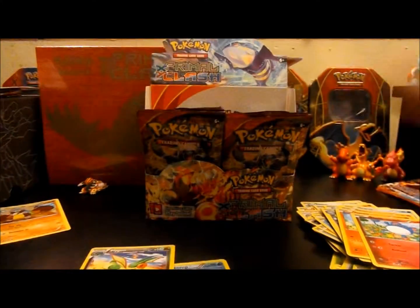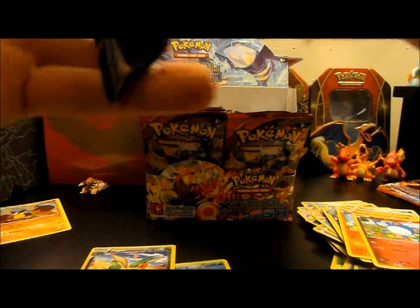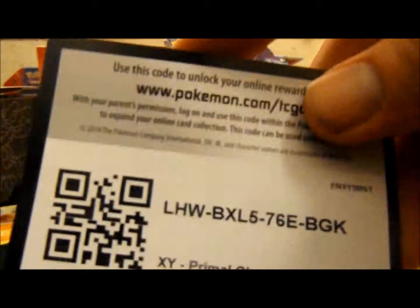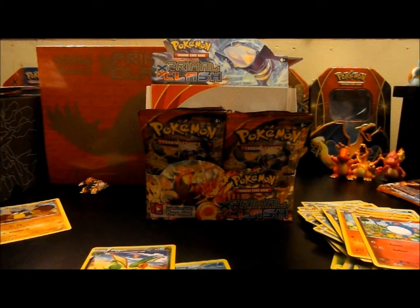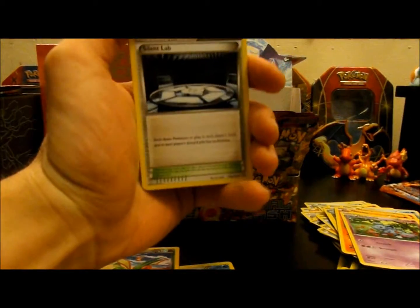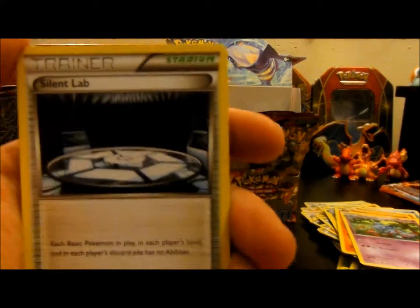So we have one pack left, we'll see what's inside this last one. Code card for you guys — you can just have a Primal Clash booster. So tell me in the comments, after you like and favorite, what's your favorite Pokemon or the card you're looking for — the best in this set.